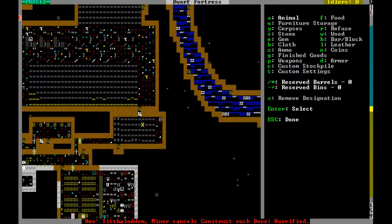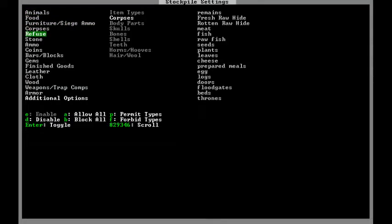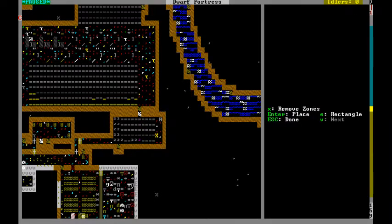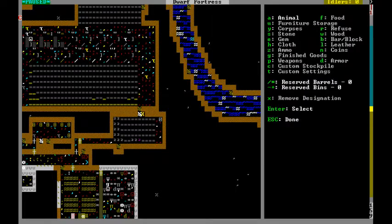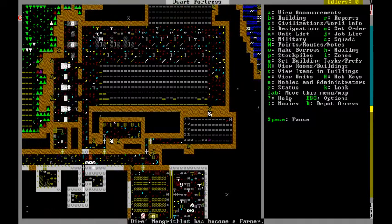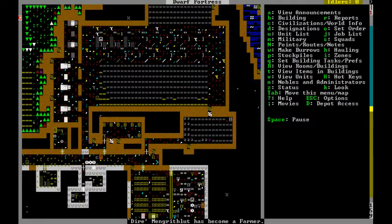Wait — corpse pile is a separate stockpile? Oh shit, it is! I was wrong, I'm sorry — I built one coffin for no reason. Finally we can get the corpse out. Wait — they already put him in! They already put him in. Good. They already put him in so it doesn't matter.